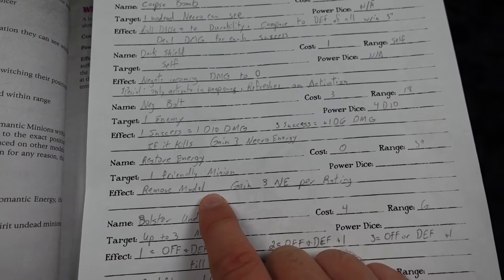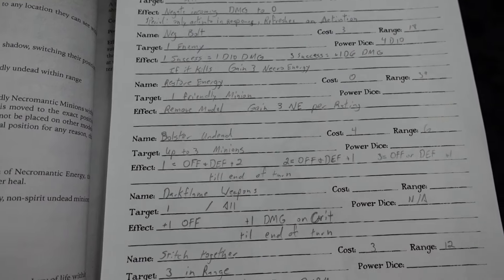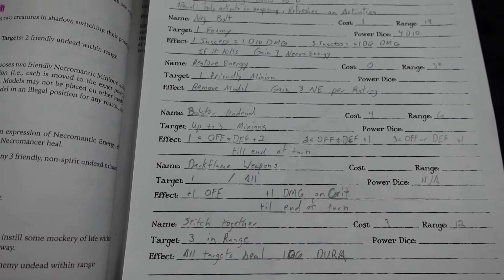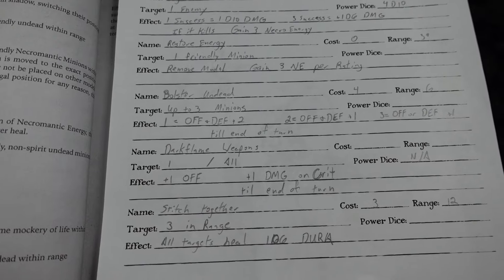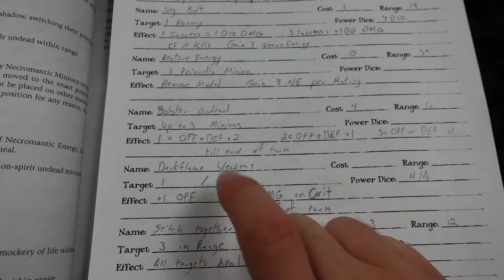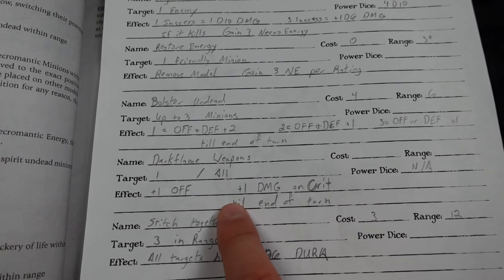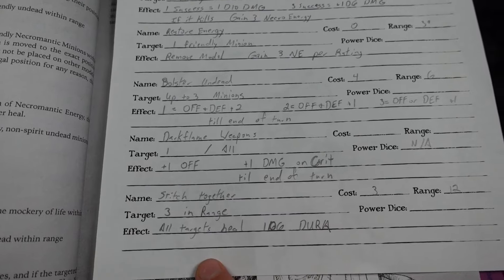Restore energy allows you to remove models to gain necromantic energy. Then you get to pick three powers. I chose support-type powers because I want the horde to be the main focus, so I took bolster undead, which lets me boost offense and defense, and dark flame weapons, which lets me boost offense and critical damage.